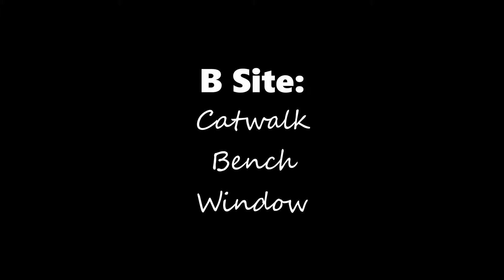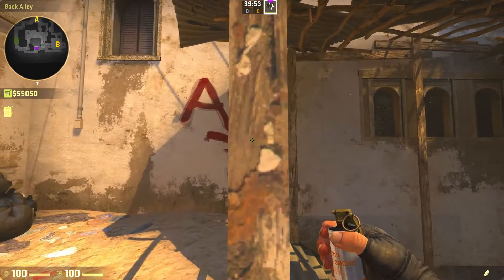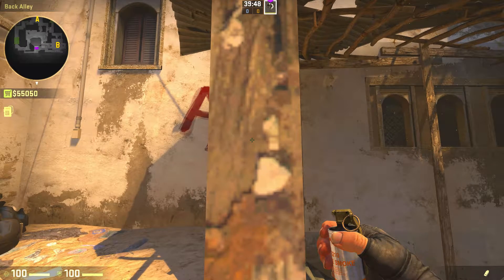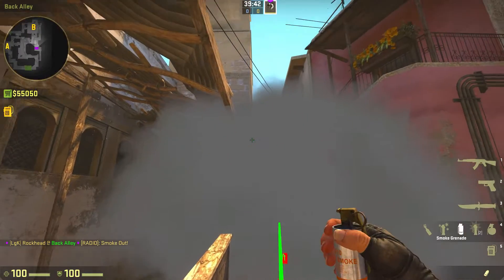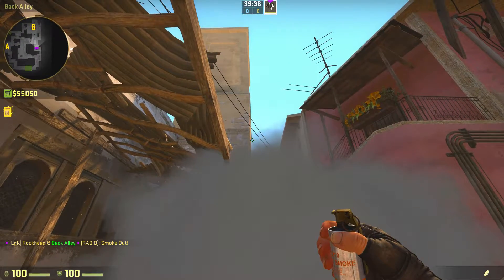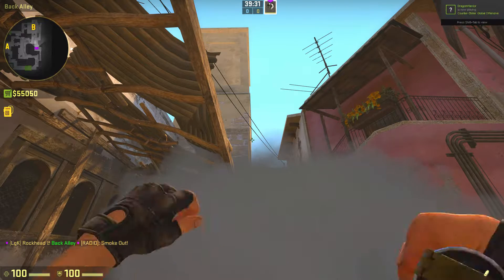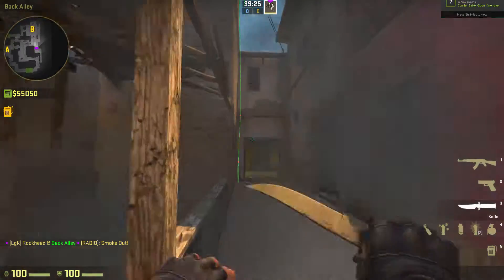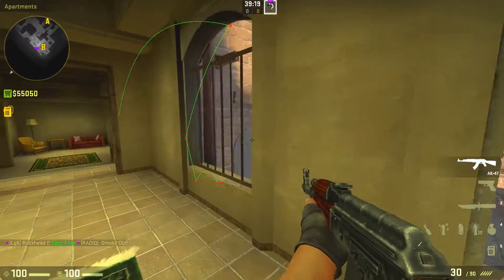The smokes for B-site are the most easy smokes I usually do on Mirage. The first smoke is the catwalk smoke — this is best for eco rounds when you don't want to get killed from cat. Line yourself up with this pillar here, aim at that corner but don't aim too much or it'll bump against the wall. Aim right there and do a simple throw. That's going to bounce off into catwalk — it's a good enough smoke.